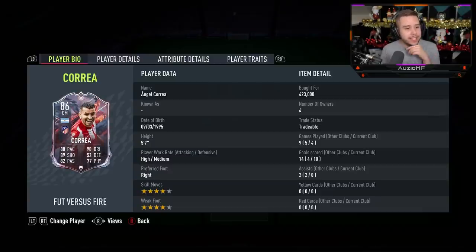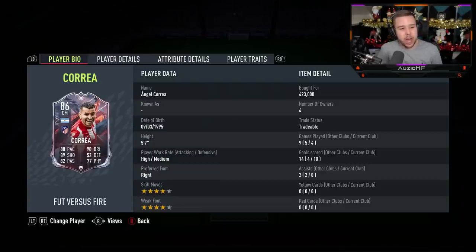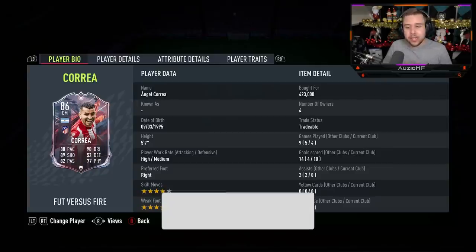Where would I put him on the attackers tier list? In the A-tier we've got players like Ben Yedder and Benzema. Do I believe this card is better than Ben Yedder? I don't. Better than Benzema? They're two completely different players — Correa feels way better on the ball than Benzema, but Benzema has way more pace, better shooting, and that physicality. At the same time, I would definitely not put him into the B-tier. So yeah, A-tier for the Foot vs Fire Correa.